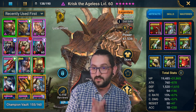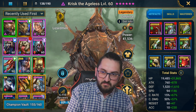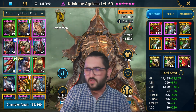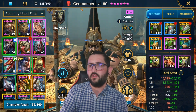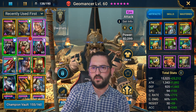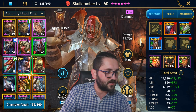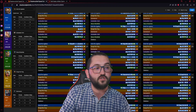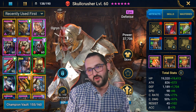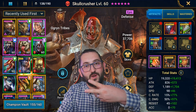This is it for the video today, guys. This was a really interesting team. It's not free-to-play friendly — you need Krisk — but if you have Krisk and champions like these, do it. It's an insane team and can be an easy 2-key Ultra Nightmare with the right champions. For example, if I had a Draco instead of Geomancer and used Skullcrusher instead of Toragi, that could potentially be a 1-key team — like what Scratch showcased, doing 100 million damage. Anyway, if you enjoyed it, don't forget to leave a like and subscribe. I'll see you all in the next one. Peace, love, take care everyone, bye.